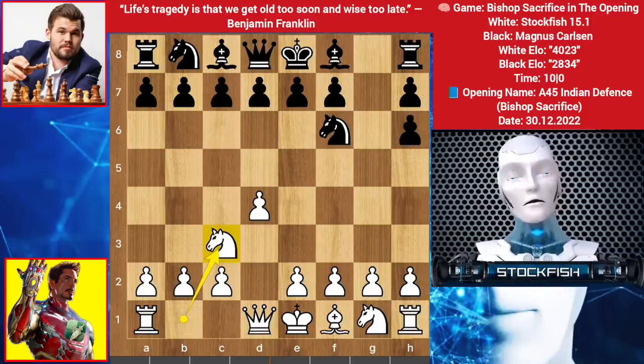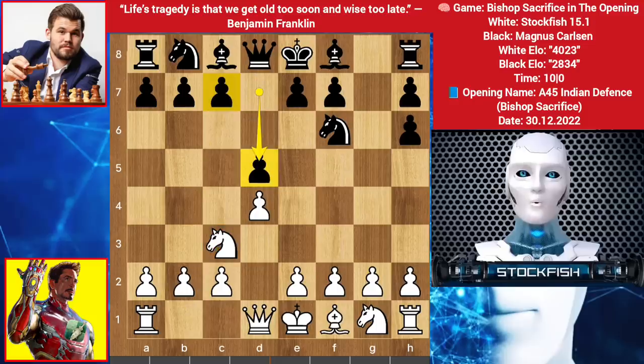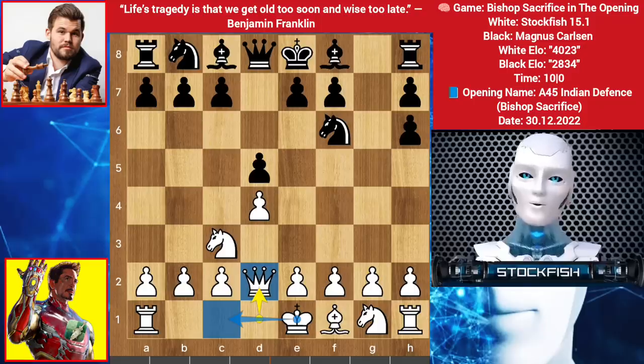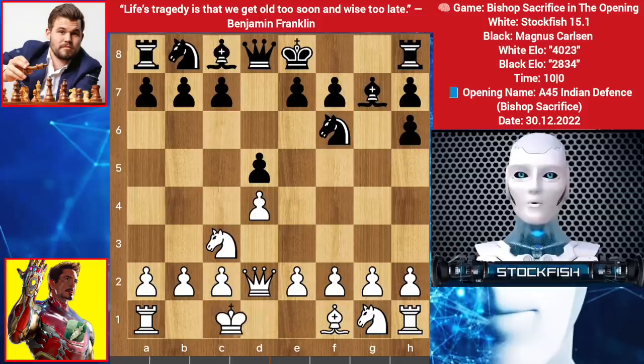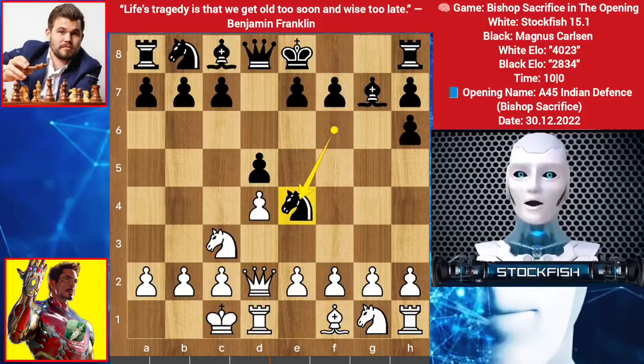Knight goes to c3, Magnus here chooses to play d5 — he can play c5 on his next move. I played queen up to d2; I want to play a long castle, that's why I eliminated my bishop, because I can beat him being down a bishop. Bishop goes to g7, long castle by me. Magnus here played knight to e4 — when you are up a piece, it's better to exchange all the pieces your opponent has, that's why he played this move.